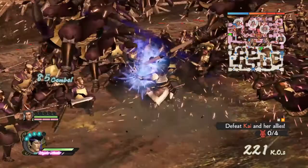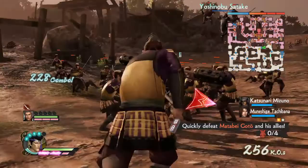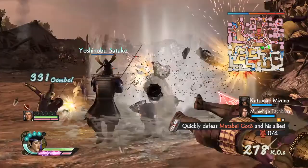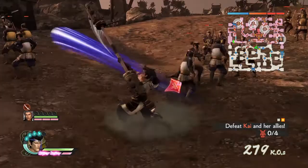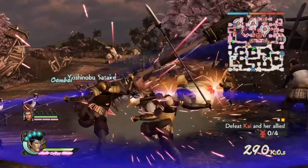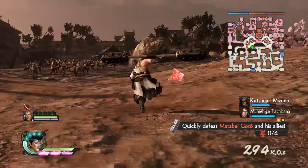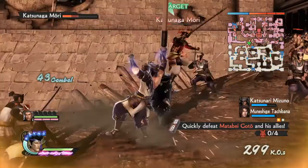Masanori Fukushima was like a cousin of Hideyoshi Toyotomi and also his protege. He didn't get along with Mitsunari Ishida, and that's the reason why he sided with Ieyasu Tokugawa. Mitsunari Ishida wasn't really good with social things, so that's probably why he didn't succeed in the end. Masanori Fukushima was probably really badass — he was one of the superior spearmen.